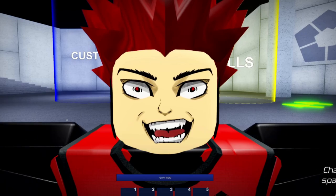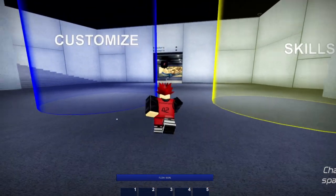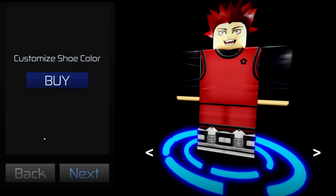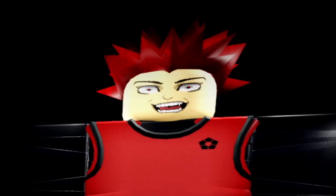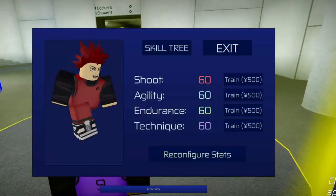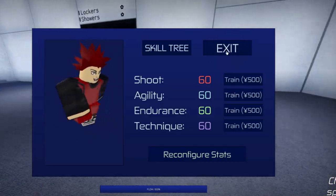This game came out recently around the fifth, and it's been almost a week — the game is getting lots of updates. When you open the game you can customize your character; as you can see I have my character fully decked out with the red hair and the whole fit. On the right side you can change your entire character, and you can also access skills — things like shoot, agility, and endurance — which you buy with in-game money.